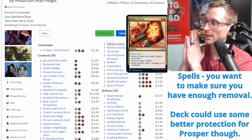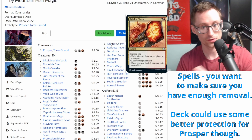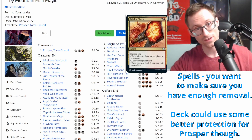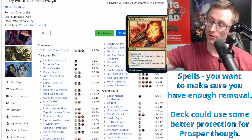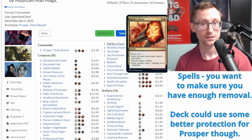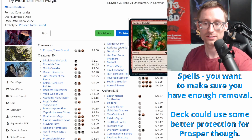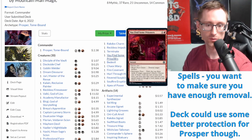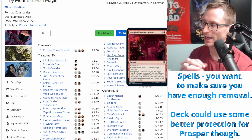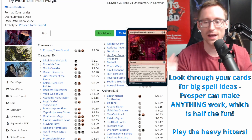Rakdos Charm - my favorite way to win a game is Rakdos Charming the token deck where they're like 'look at my 50/50s with flying, trample, and first strike' and you're like 'great, take 50 damage.' Rakdos Charm baby, we did it. Reckless Impulse exiles stuff. Terminate is removal. You Find the Prisoners is a card I love - use it just to hit land drops, exile the top three cards of an opponent's library, play the land for turn, still get a treasure. Or if they tutored for something nasty and put it on top, it's gone.